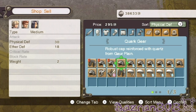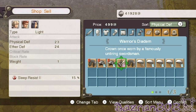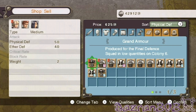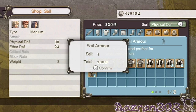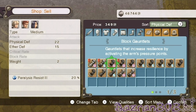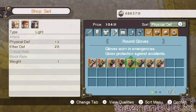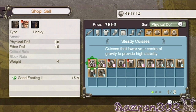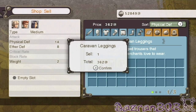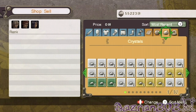I'll sort by physical defense. No point in keeping that one — might as well sell it even though it looks cool. I'll hang on to the block ones just to see if they come in handy for a different area, and then we'll hang on to everything else.